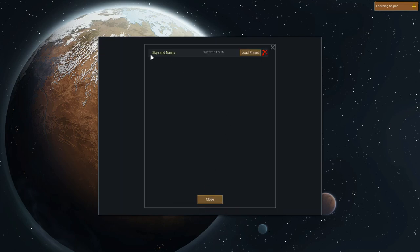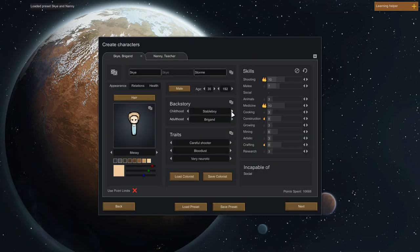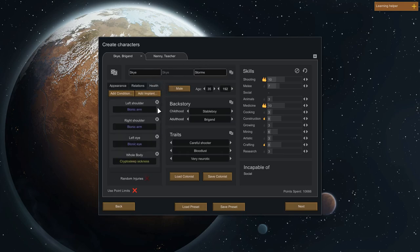I've loaded up my preset — Sky and Nanny. I'm just starting with two people, and if you look at the points, I've got four and a half thousand points in implants. This is because Sky ended the last series with two bionic arms and a bionic eye, so I've put those in. That's almost half my total points gone into just having those bionics.